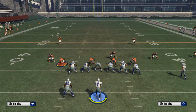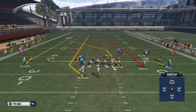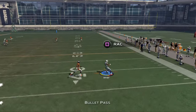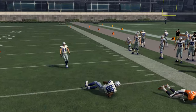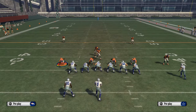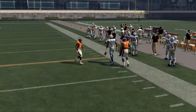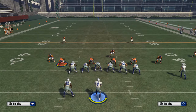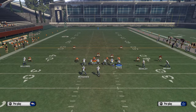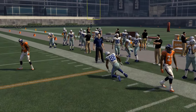A lot of the ability to beat man-to-man coverage this year depends on your leverage. If we have an inside-breaking pattern, we want to give him inside positioning — motion him all the way in, and then you can playmaker him back to the outside. Motion-snap out routes are very good this season. If you put Des Bryant on a little out route, bring him inside a little bit and then motion-snap him to the outside, he's going to get that outside positioning. Use a RAC catch to get upfield.